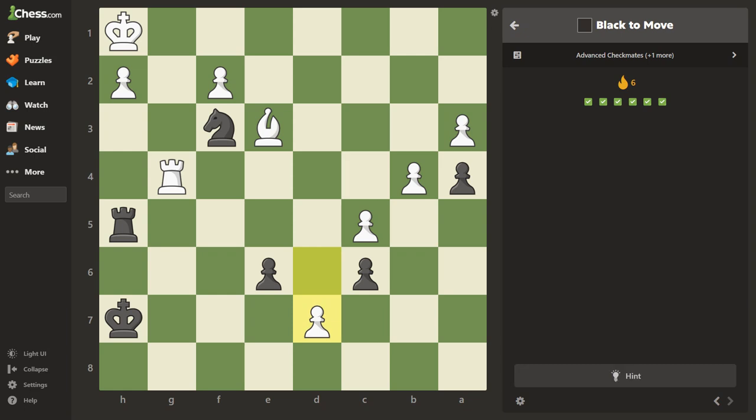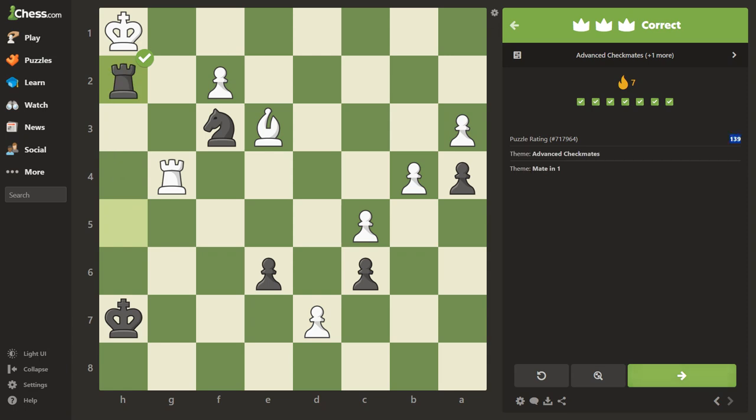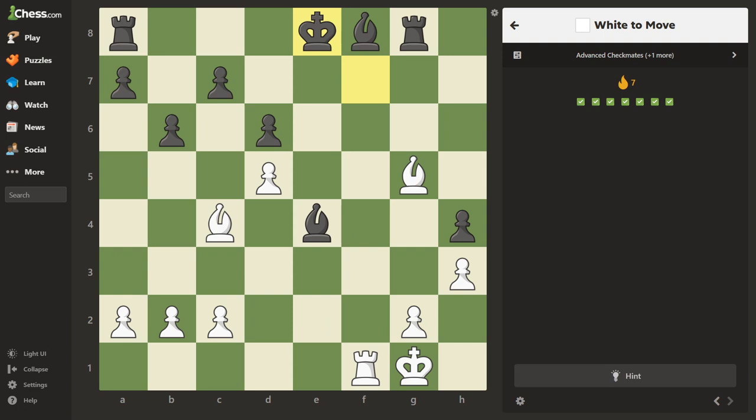Right off the bat we see a check. Draw your arrows to where the knight can move. If we go check — can he come here? No, the rook's on it. Can he come here? No, the knight's on it. Let's go ahead and try that — boom, done. Rated 139. Let's move on to puzzle number eight.